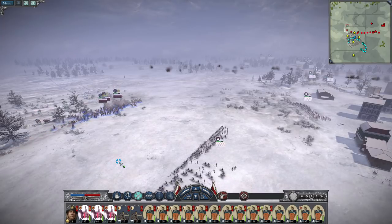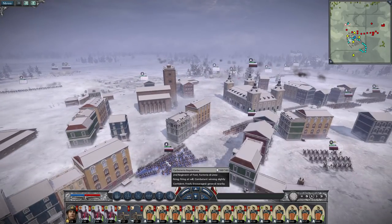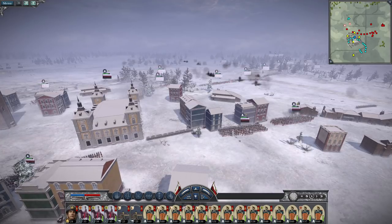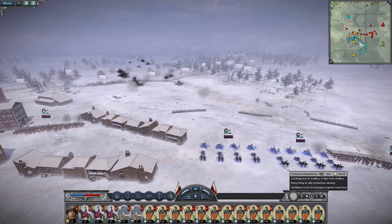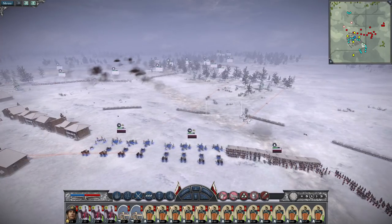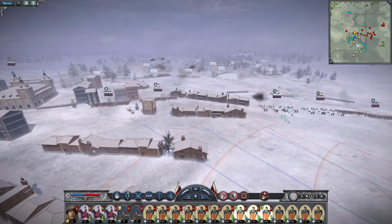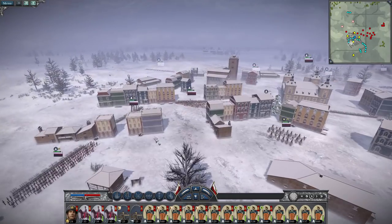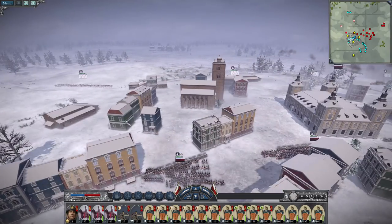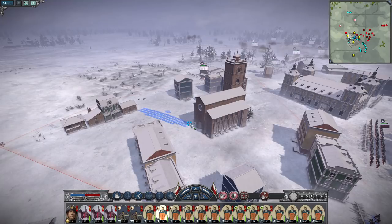It looks like they're about to get into lines, so we're going to move away. We have some units opening fire from the town here - it looks like they're firing from the house. We need to get another unit here to plug this gap. I think the round shot fire is not going to be that impressive against the enemy, so we're going to switch to canister. We definitely have a possibility here of gaining the upper hand on the enemy.